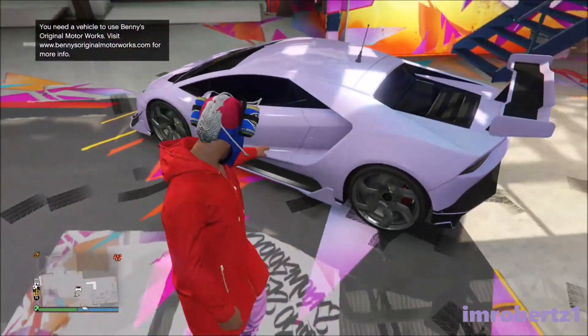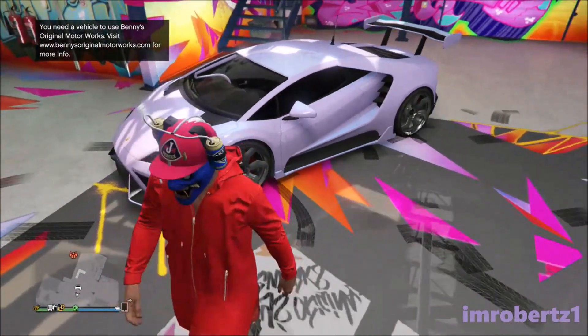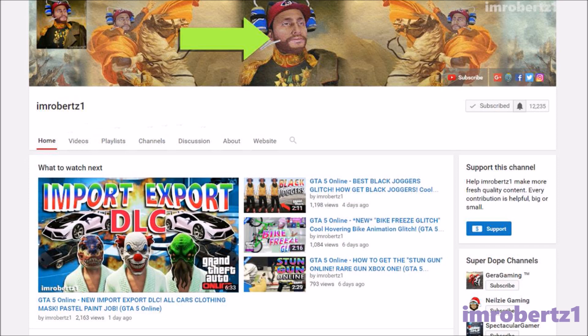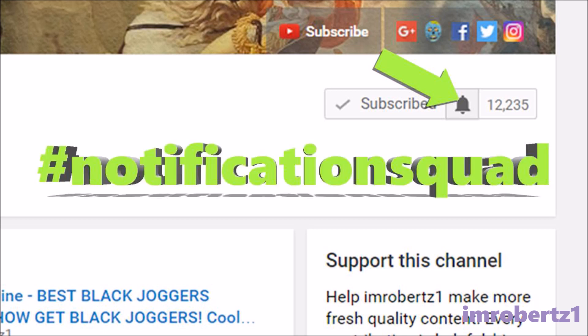Yo, what's up guys, I'm Robert Z1 and in today's Grand Theft Auto Online video I will show you a sick pastel color I call PP Purple. Before I get started, if you enjoy my content hit the bell icon to get notifications about my channel — hashtag notification squad — and if you like the video, slap a like and subscribe.